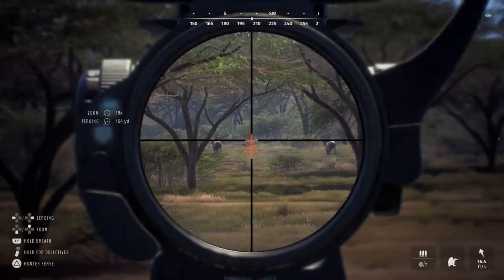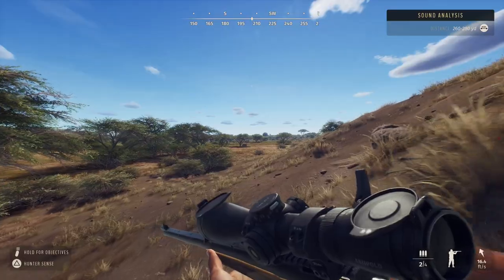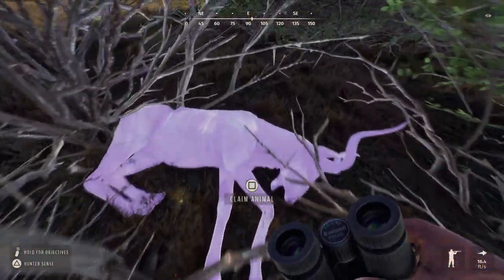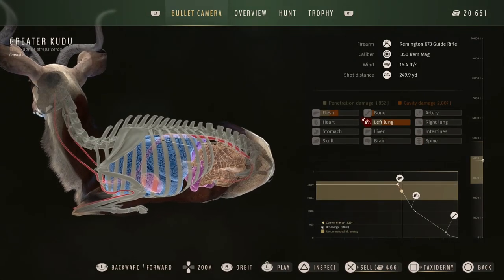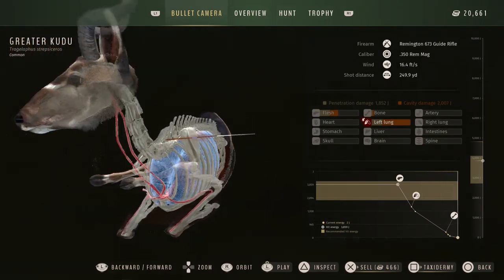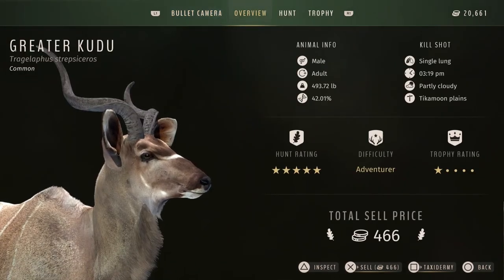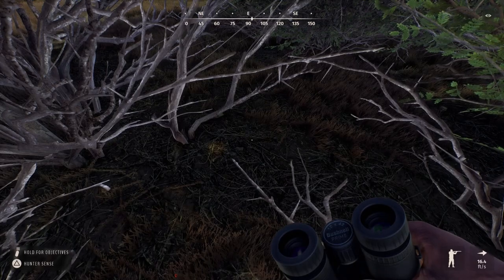That was a bad idea to take that shot because he's not going down from it. He's done right here. Let's see how the shot went — I hit him high. Barely hit the lungs — that was on me. 42% — could be worse, could be better.